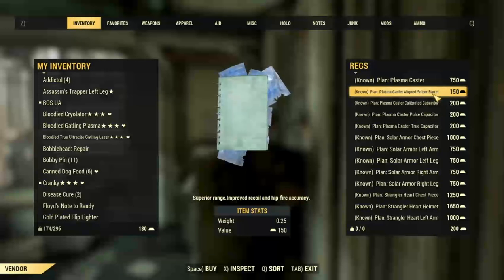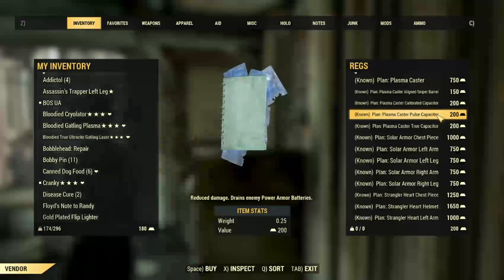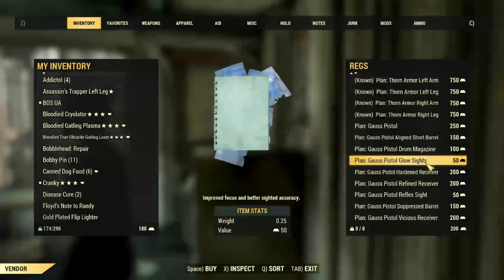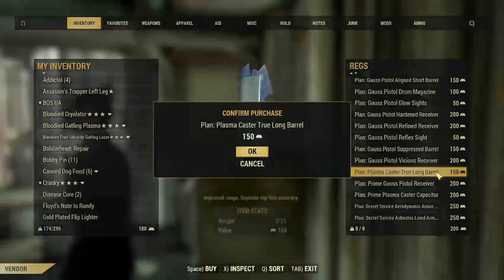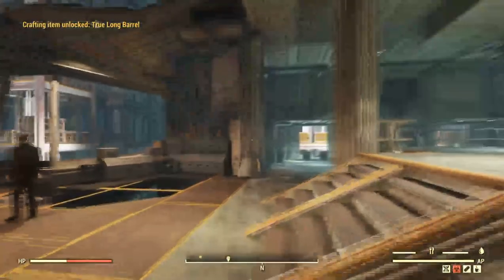So the Aligned Sniper Barrel is 150, the Calibrated Capacitor is 200, so is the Pulse Capacitor and the True Capacitor. The one I haven't bought yet but I'm about to is the True Long Barrel. There we go, I now have all the plans available for the Plasma Caster.